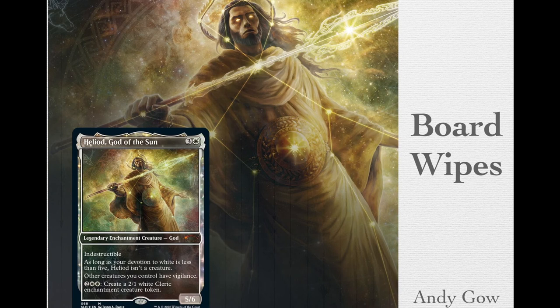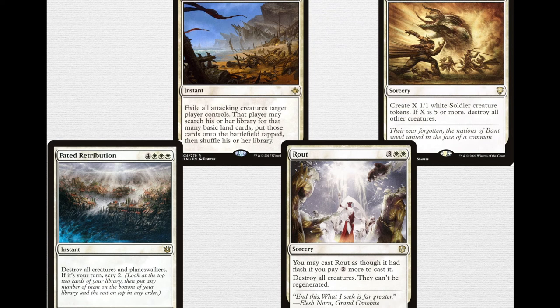Now I want to talk about one of white's specialties: board wipes — being able to clear an entire board of creatures. I'm running four. Settle the Wreckage is 2 and double white, so 4 mana for an instant: exile all attacking creatures target player controls, and that player may search their library for that many basic land cards and put those cards onto the battlefield tapped. This is a way of getting around indestructible, and it might look like you're just leaving up mana to activate Heliod — or instead you actually have Settle the Wreckage in hand.